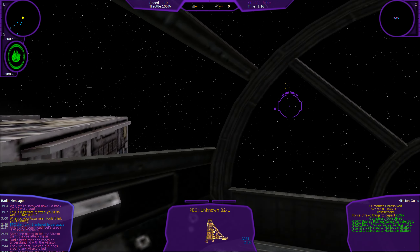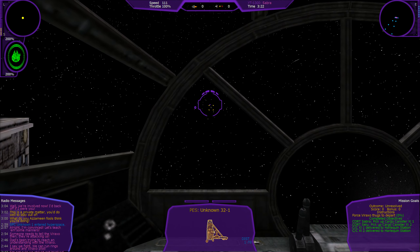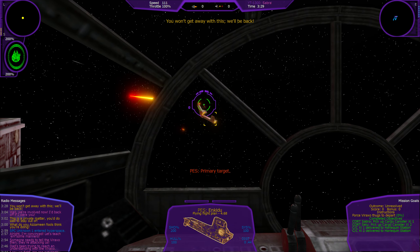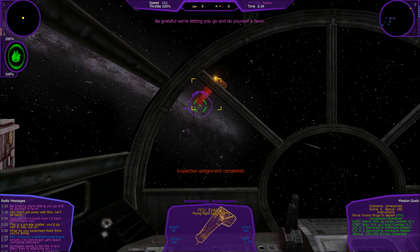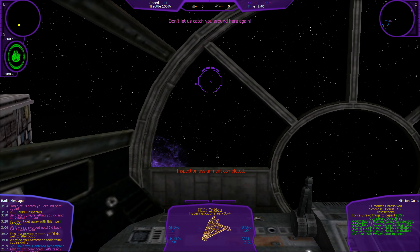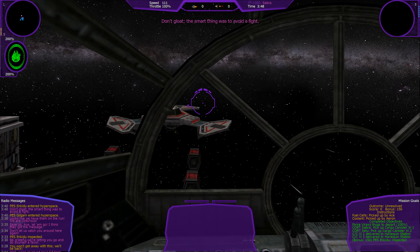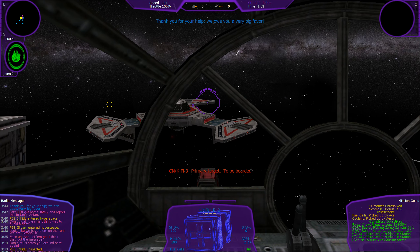What do you Azami fools think you're doing? This is a private matter — you do well to stay out of it. Well, we're involved now. I'd back off if I were you. You won't get away with this — we'll be back! Be grateful we're letting you go, and do yourself a favor: don't let us catch you around here again. Ease up, Ace — let them go. I think they got the message.